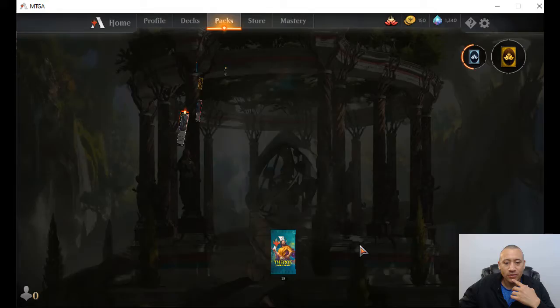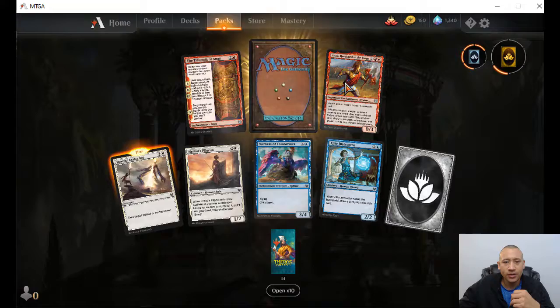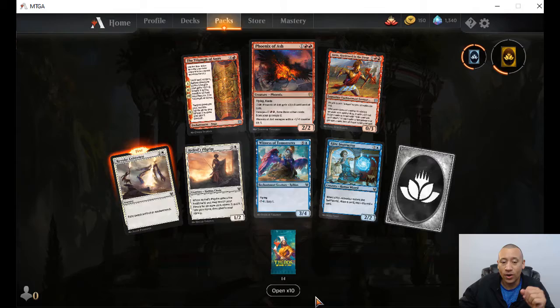Going back to single packs. Exile target artifact or enchantment for two — pretty cool sorcery. And Phoenix of Ash again — pretty powerful card. We're going to go ahead and open 10 here and that'll give us four left after that. This is pretty cool — kind of reminds me of back in the day when I used to play tabletop, like when me and my friends would go in on a box, split it, and crack all the packs. It was a lot of fun.